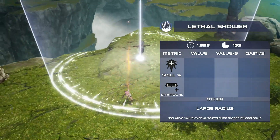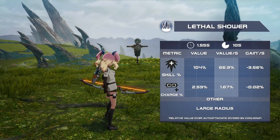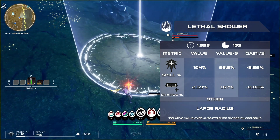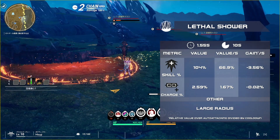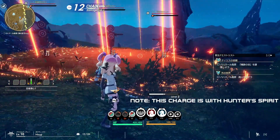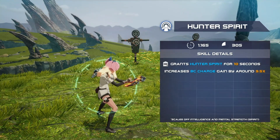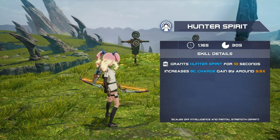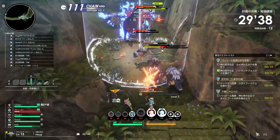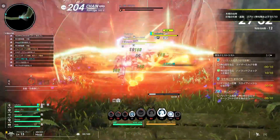Lethal Shower creates an arrow rain at the selected location, dealing damage over time in a large radius. The single target damage of this is worse than basic attacking, but the charge is roughly on par, making it even better against large packs of mobs as charge scales with the amount of mobs you hit. Hunter Spirit gives you a 10-second buff that increases your charge gain by roughly 9.5 times. Using this in conjunction with AoE charging skills can fully charge your BC gauge very quickly.